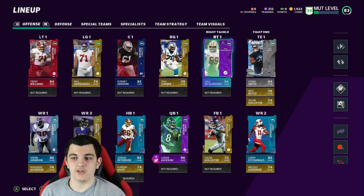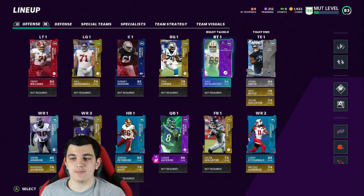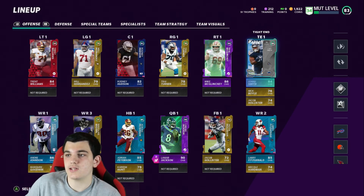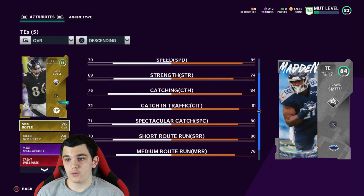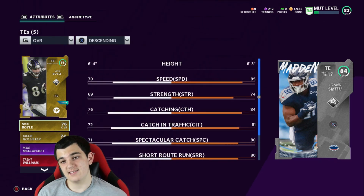When you do the set for Lamar Jackson or for Tyran Matthew, you need all four of those 85-86s and you get two of them back. I got Mike McGlinchey, and the other one I picked was Preston Smith. I know I picked the two worst ones, but based on my team, that would help my team the most. 84 overall Janu Smith — I did a set for him. I haven't done those solos yet so I probably should, because it's a free 84. His stats: 85 speed, 84 catching, good route running. Run blocking is a little low, but he's a really good tight end.